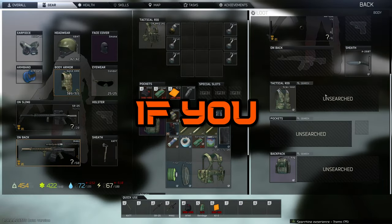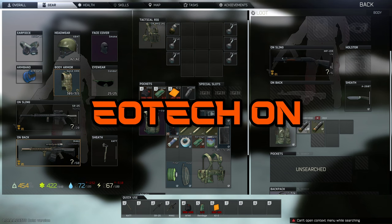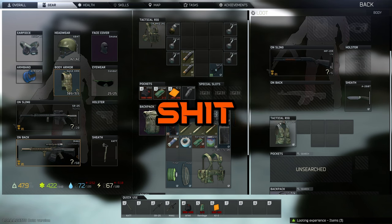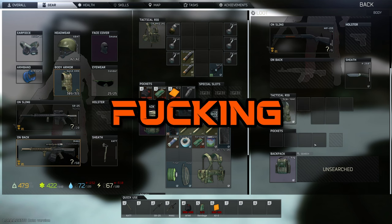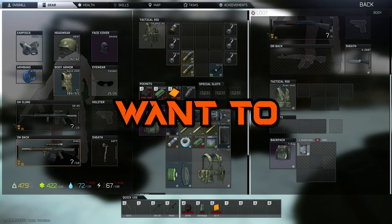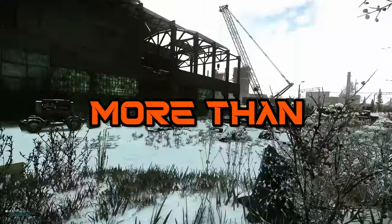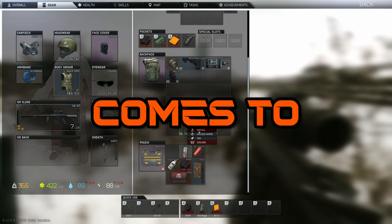Another thing: take attachments off weapons if you don't have room to take the whole gun. If you see a shitty AK but it's got an EOTech on it, take the EOTech and leave the AK. You don't need to take the whole gun and deal with it later. Take the attachments and move on — most of the time the attachments are worth more than the gun anyway.